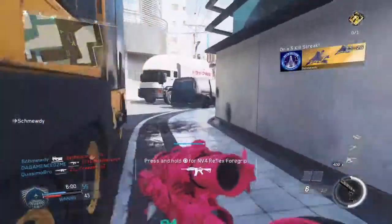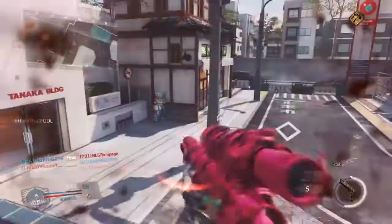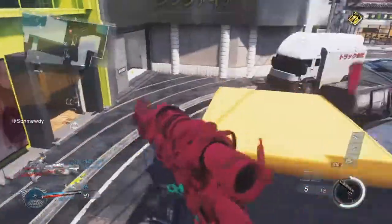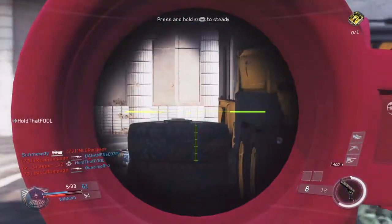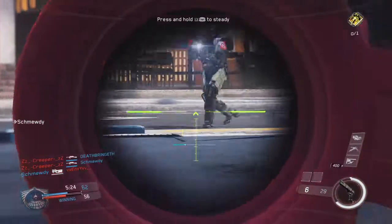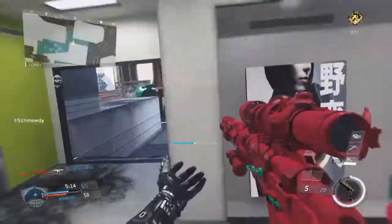We're just going to play through the game. If you are a quick scoper at a low level — if you just got the beta today, or you've had it for a couple of days but are still a low level and you don't have the Widow Maker — then you won't be able to use it. But this gun is really really good. I am hoping we can do something good today with this sniper. I haven't hit any clips today, which is kind of sad.